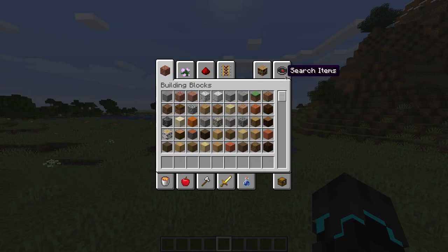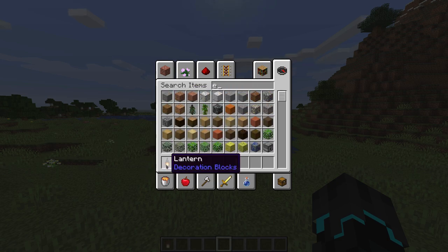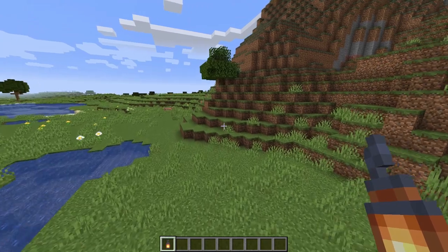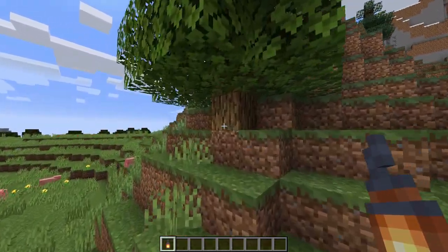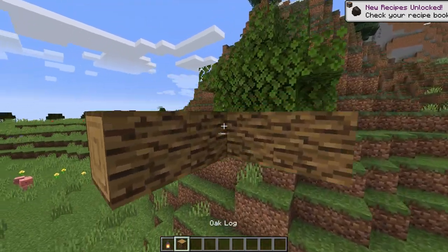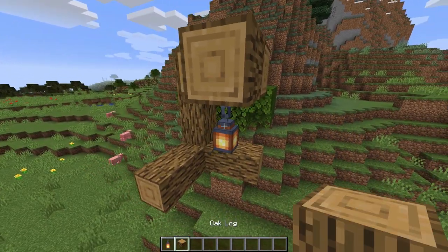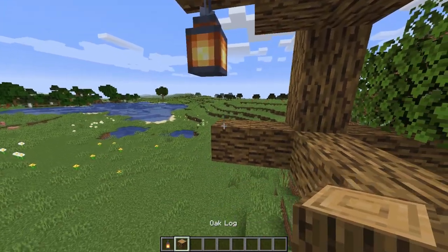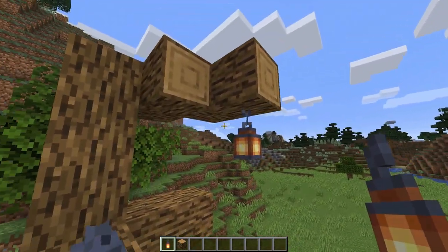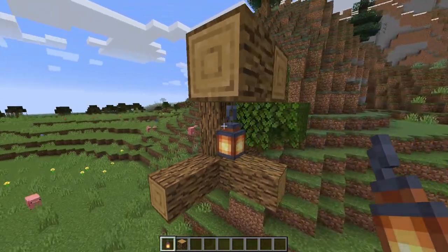The first new thing we will be taking a look at is a new block — they added a lantern. I really appreciate this because I have been wanting a new source of light in Minecraft for ages, because building a house and putting torches really isn't all that pretty. This lantern gives slightly more light than a torch, and it cannot be placed on the side of a block — only on the floor or hanging from the ceiling.